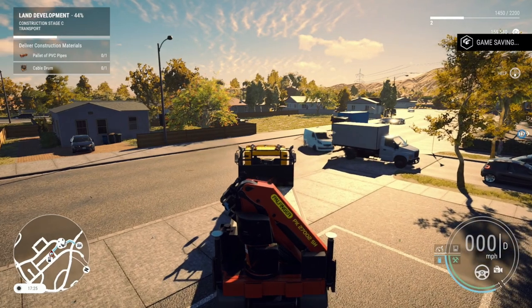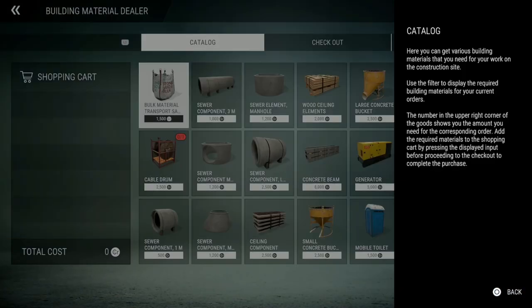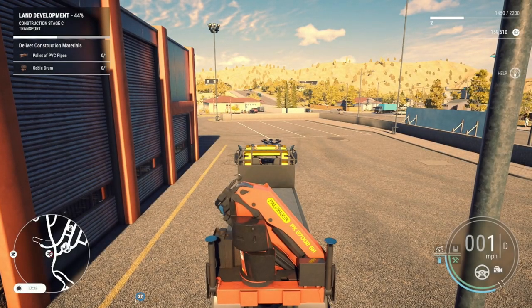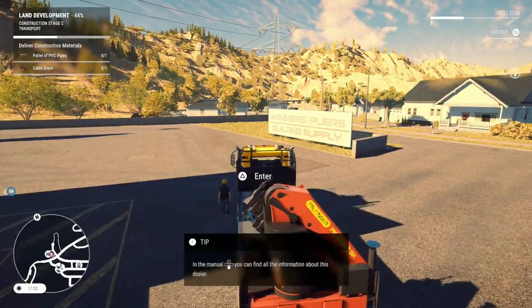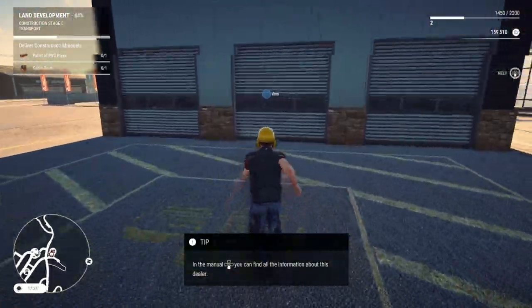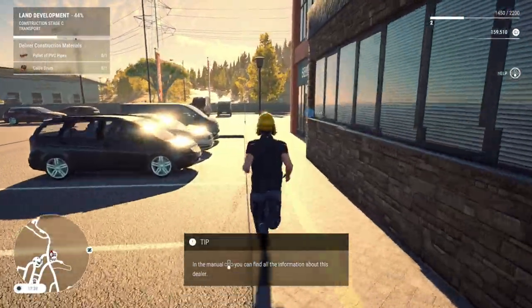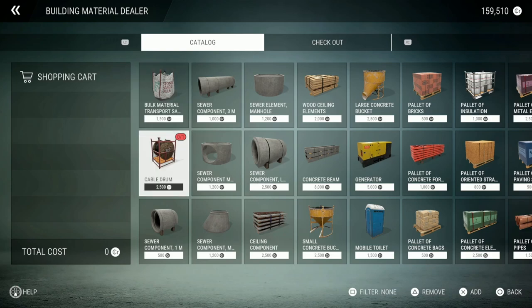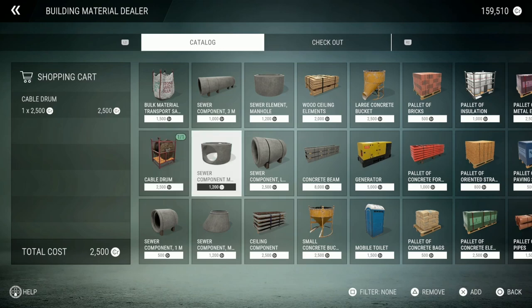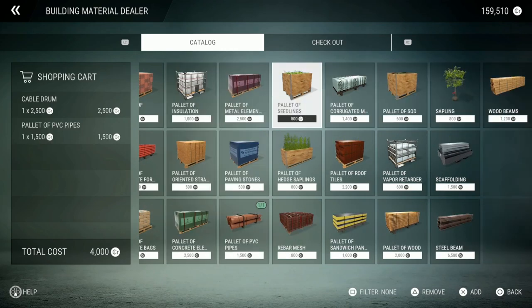Alright, we're going right over there. That traffic's still up. We need a pallet of PVC pipes and a cable drum. I know they're actually going to be fixing some bugs — they posted a big road map and are planning to add a lot of stuff to this game, which I'm very glad about because I'm really liking it. Okay, so cable drums right there and a pallet of PVC pipe — add that.